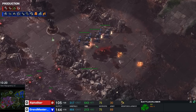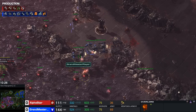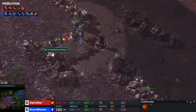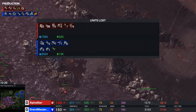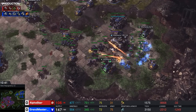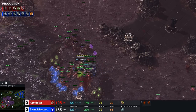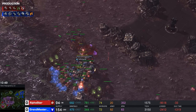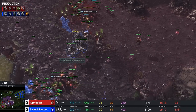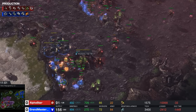The Terran must be thinking 'what is the Zerg player doing?' Three Yamatos finally fire to snipe three Queens, another Overlord goes down - this is a complete massacre. It's 20 army supply for Alpha Star against 84 for the Terran, and Alpha Star's forces are just completely dead. The awful creep spread and zero meaningful anti-air has led to this situation, with more drones falling and the Terran winning with three Battlecruisers.